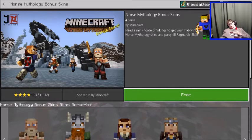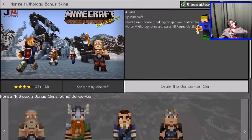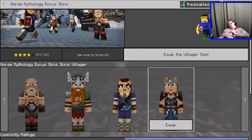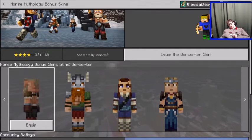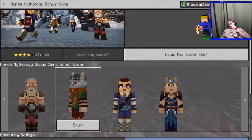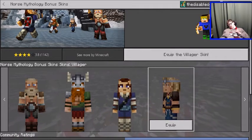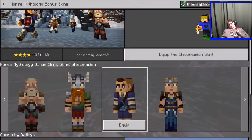Let's unwrap today's gift - we have Norse Mythology Bonus Skins! 'Muster a mini horde of Vikings to get your midwinter festival started - have these free Norse Mythology skins and party till your Ragnarok.' I recognize Ragnarok from Thor Ragnarok! Let's grab these free skins. I think these are by 4J Studios. We have Brush Sticker, Raider, Shield Maiden, and Villager - all Nordic Viking skins, which is very cool.